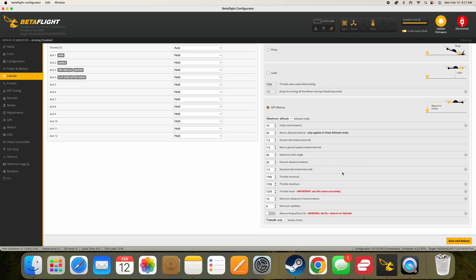For these settings, I've made very minimal changes. I've left them all stock except for two areas. I lowered the minimum satellites to six — it was defaulted to eight. And I also made this failsafe only. Someone in my comments mentioned that having this on can cause a lot of trouble, and I did a little research and it seems to be true. I don't really want my drone falling out of the air any more than it does sometimes anyway, so I've moved this to failsafe only and that seems to be working really well.